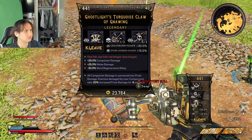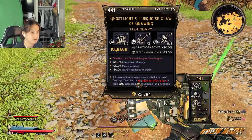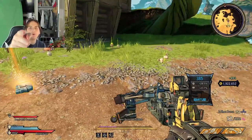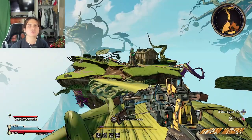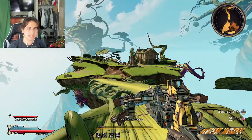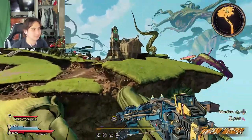We got the Ghost Light Turquoise Clove Gnawing — I don't even know if I said that right, but that's cool, that's not what we're looking for. I'm going to skip to the part where I finally get the drop, but before I do I'm going to show you the fastest way to reset this obelisk.